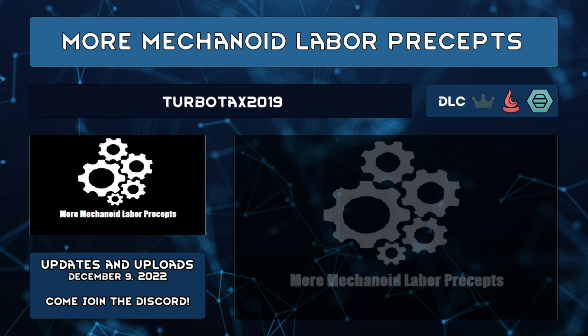More Mechanoid Labor Precepts by TurboTax 2019 adds two precepts: Mechanoid Labor Preferred and Reliant. At Preferred, mech work speed is increased by 35% and pawn global work speed decreases by 14%. Reliant changes it to 50% and negative 25% for mechanoids and pawns respectively — because why would you do the work a mechanoid can do for you?